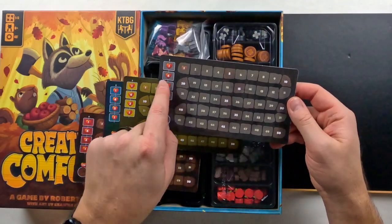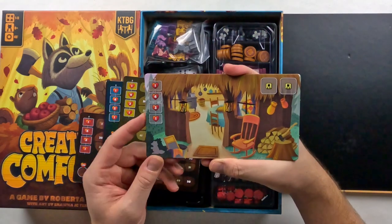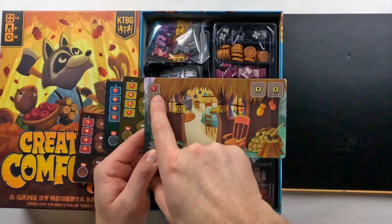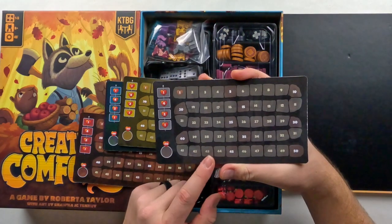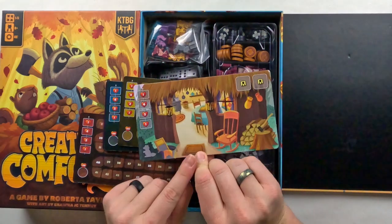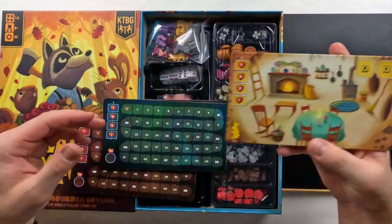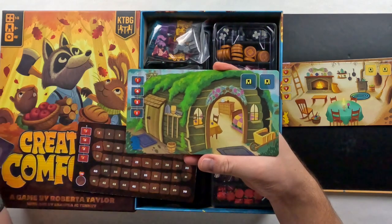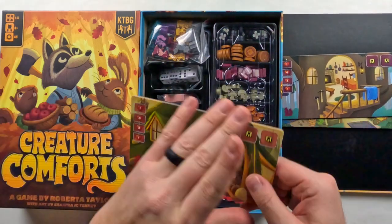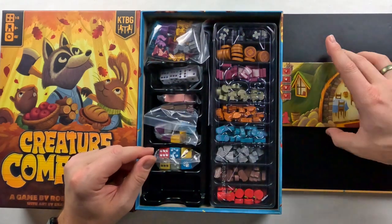Looking at the individual player boards — these track your progress, victory point wise or heart wise. One side shows your score tracker, and on the other side you have your home and the creatures that live there. Maybe you track your points at the end of the game there, but during the game you have your two creatures that go out and do different things. There are five different homes, each with their respective victory point tracker on the back, all the same layout but with different artwork, which is beautiful.